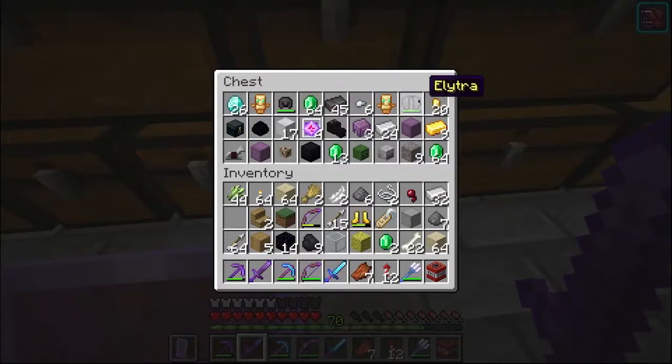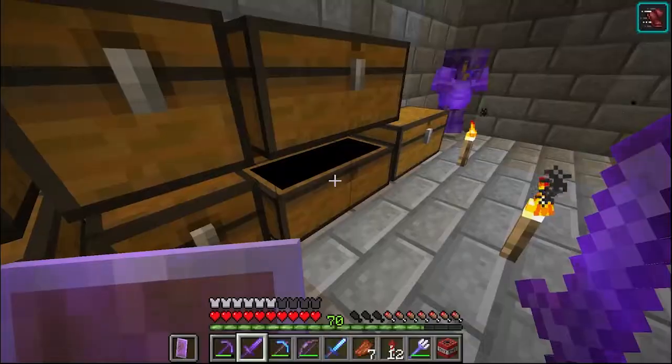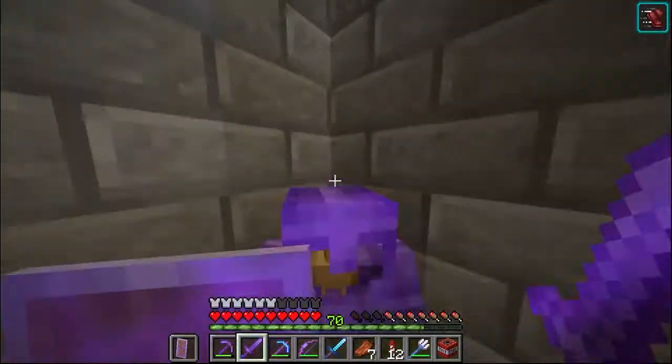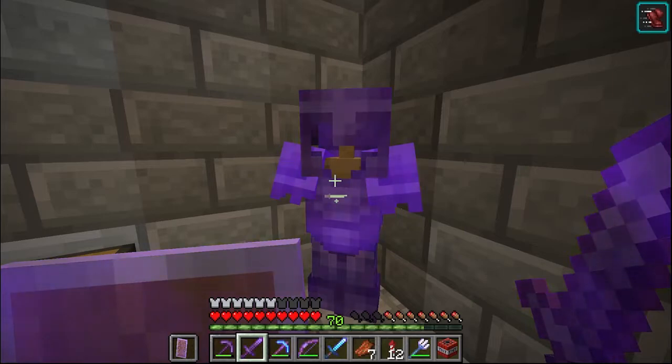And there is another elytra which I will use later. I will use diamonds and netherite - all of these things I have mined from a month. And these are blocks, building blocks - these are also building blocks, and some equipment, and these are armory and tools. Now I am using diamond armor, and this is my armory.